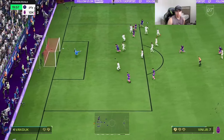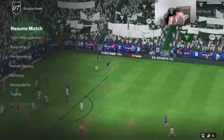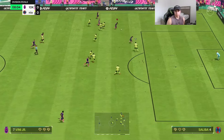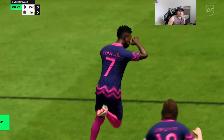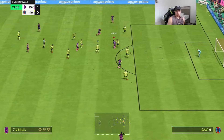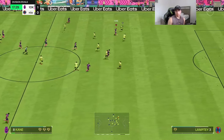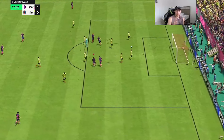Nice little fake shot — wow, what a golazo! Vinny has one of the best finesse shots in the game. Look at that RB dribbling, just super clean. Near post — oh man, what a finish! Nice reverse elastico; unfortunately it did get blocked, but wide open in the middle — yes sir, little ball roll — makes it two zero.